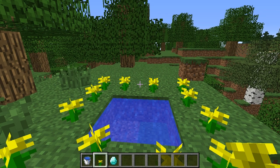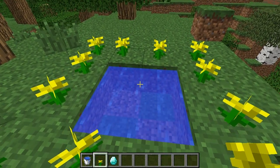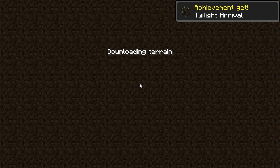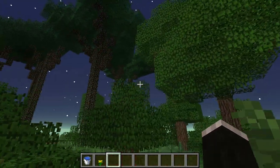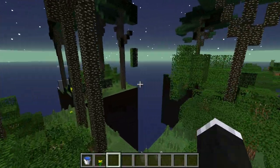At number four we have the Twilight Forest mod, which allows you to go to another dimension simply by making a two-by-two water hole, surrounding it with flowers, and throwing in a diamond egg. Once you've done that it will open a portal, you jump in, and once you get there you will see a very nice world awaiting you. We just need to wait for the game to load, and as you can see we are now in a big forest-like area with some really cool looking terrain.